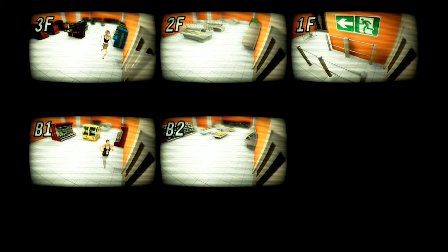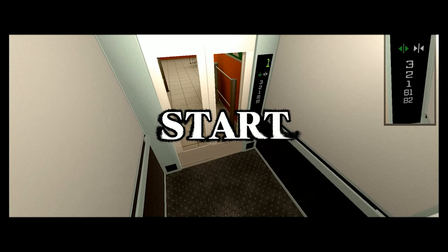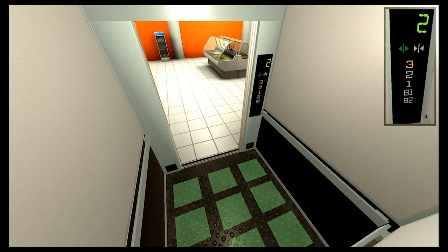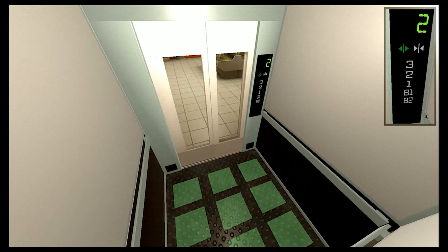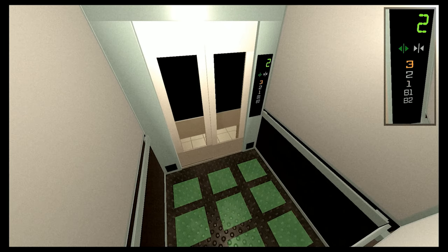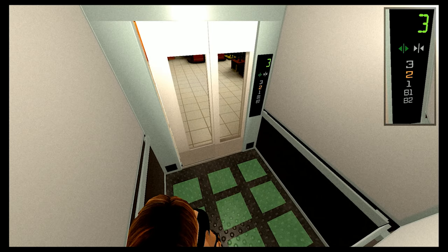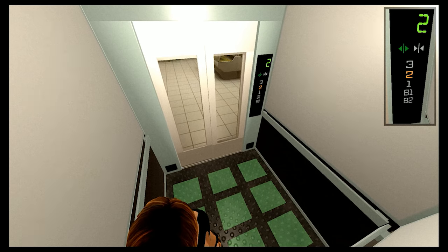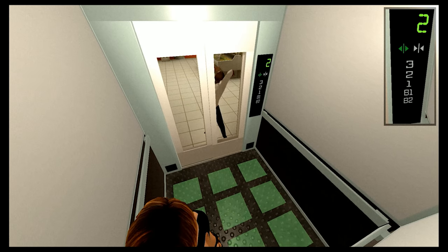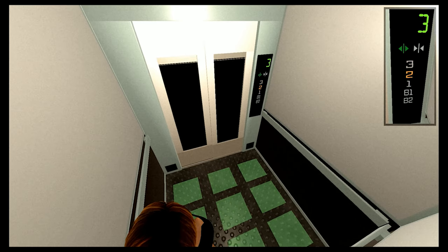I've never played anything quite like this before. Now, that just showed me where people were and I did not pay attention. So here we go — you have nine spots that people can be in as you operate this elevator. I'm not sure why I can't go... okay. She's on three. I'm sure there's a more methodical way of doing this. I kind of just — I'm here, open the door. What are you doing?